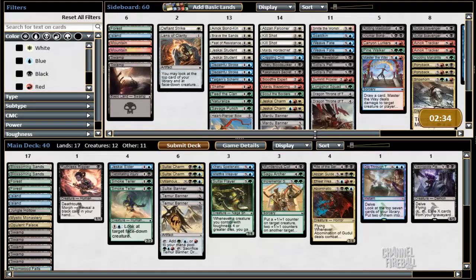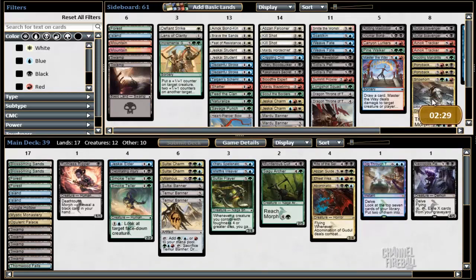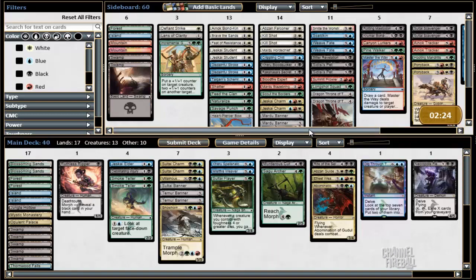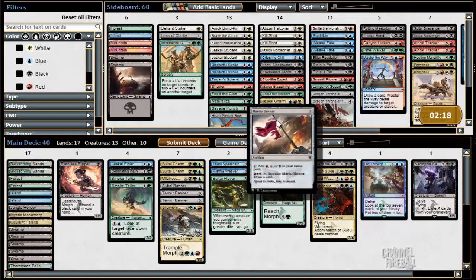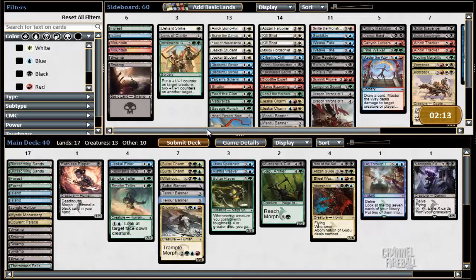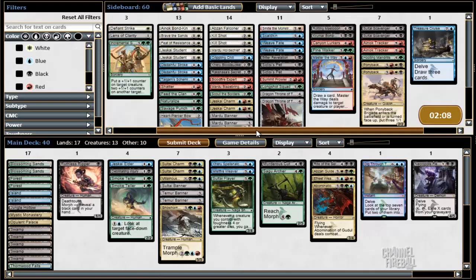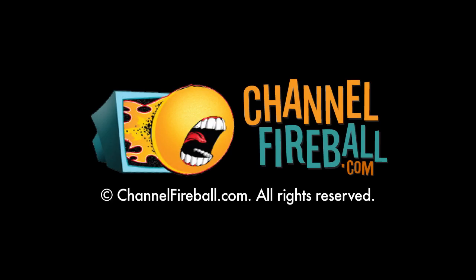I'm gonna cut Incremental Growth just for another thing that we can for sure morph, which is this — we can do it for three mana, so worth playing. At this point we could play a Mardu Banner over a Tamir Banner, but I'd rather have green-blue as our main colors. We don't necessarily need more removal. Yeah, we flooded out and lost to the long game with bombs in our deck — god, that felt so bad.